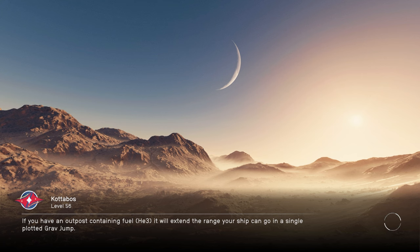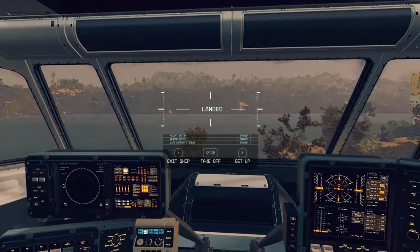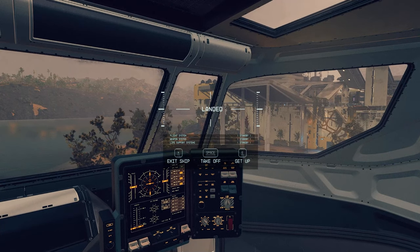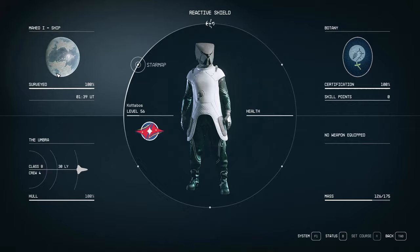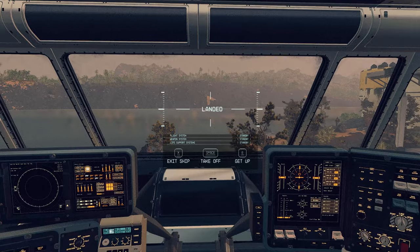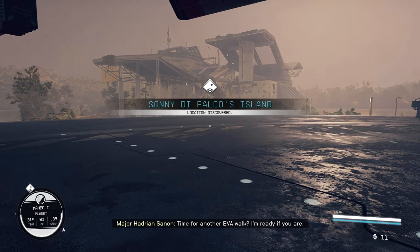We've had this glitch before where it changes the names of things — we had it on cam once when we went back to the Red Mile and there was a settlement with a unique name that changed to just generic settlement when we got there. We appear to be at someone's house. Let's go outside and check this thing out. What in the heck is this that we found?